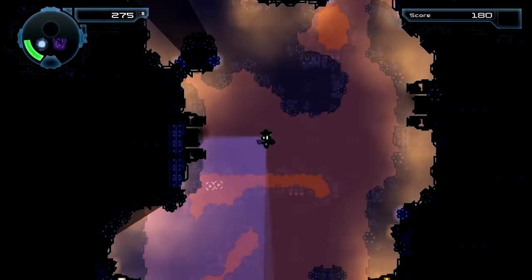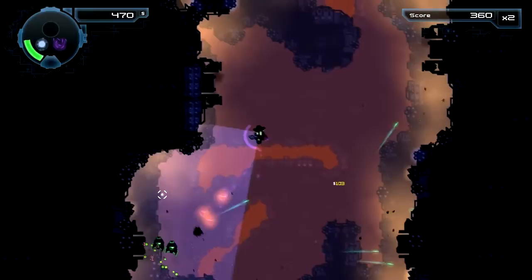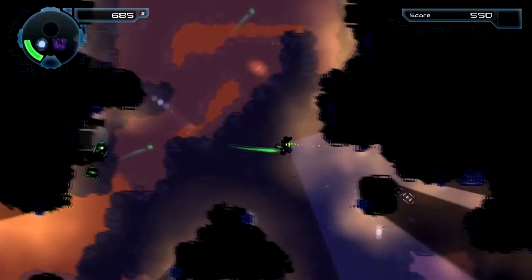You see these machines at the walls — they're spawners. They're dead if dark, but if lit up like these, they're spawning enemies. They do self-destruct after a certain number of enemies, but it's easy to just destroy them. You also collect points and money.